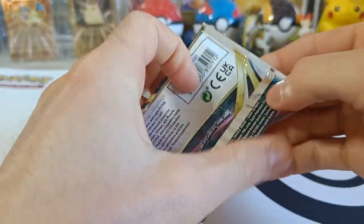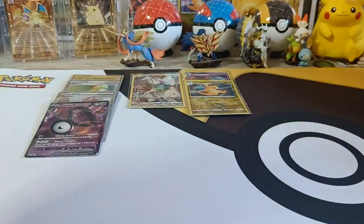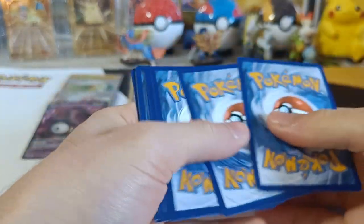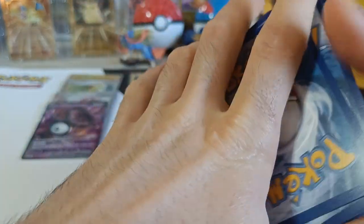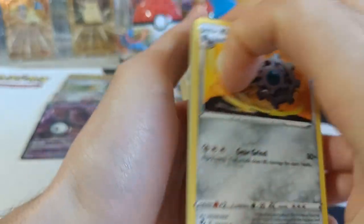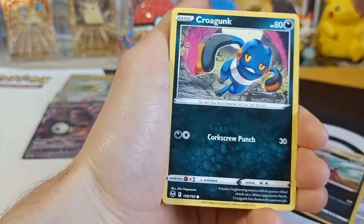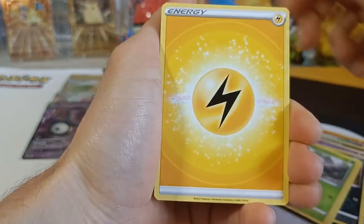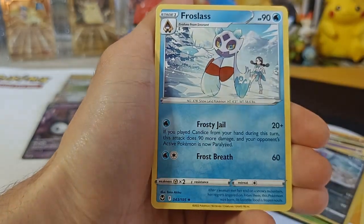Number ten! We got Clang, Krokorok, Arith, Krogonk, Solosis, Zubat, Elgem, Fungus, Energy, Reverse Toxapex, and Non-Holo Frostlass!